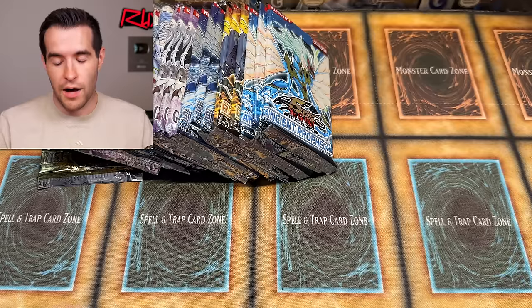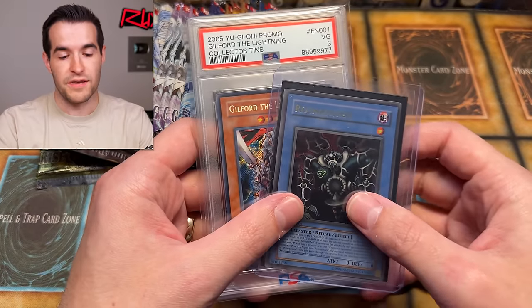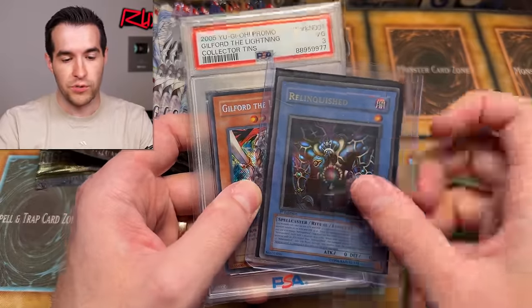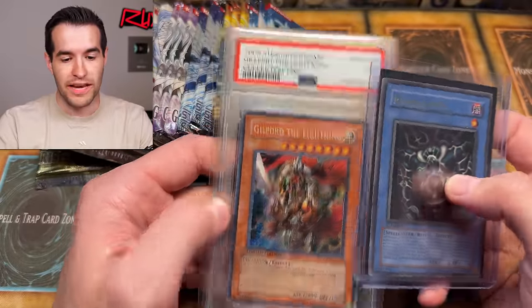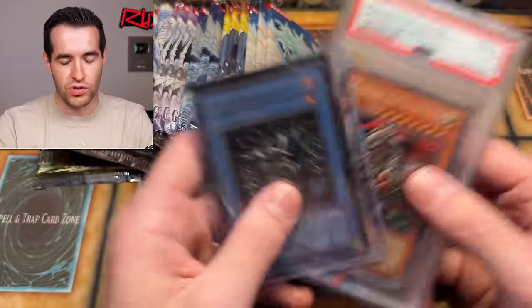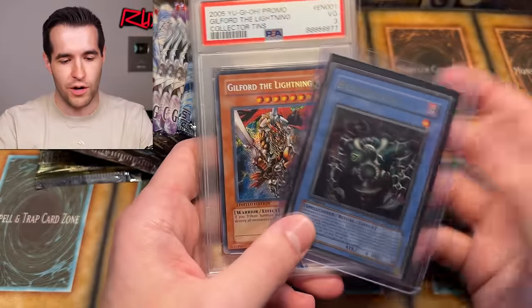Before we hop into it, we do have a giveaway. Clinton is giving these away - he sent me five different giveaways. An original first edition SDP Relinquished and a Guildford Lightning, which got a very good PSA 3. I'm guessing this is like out of somebody's childhood collection, which is why it's a 3. But it's a very cool giveaway.